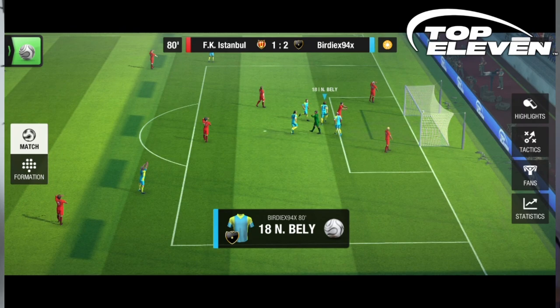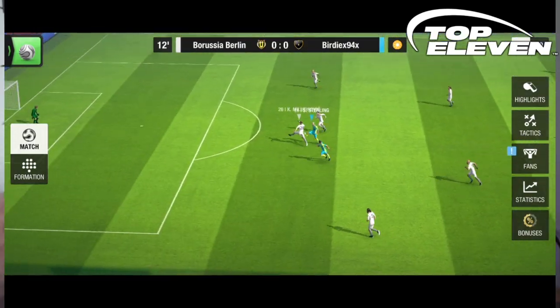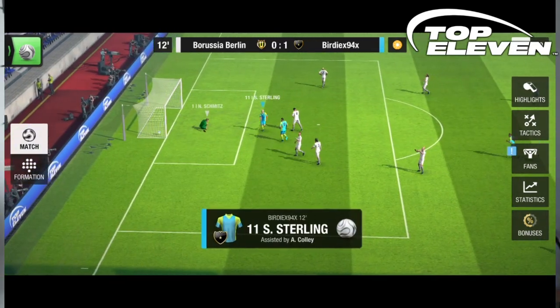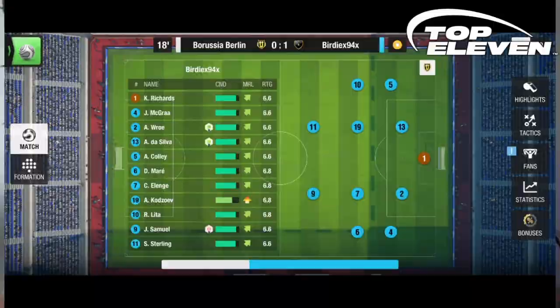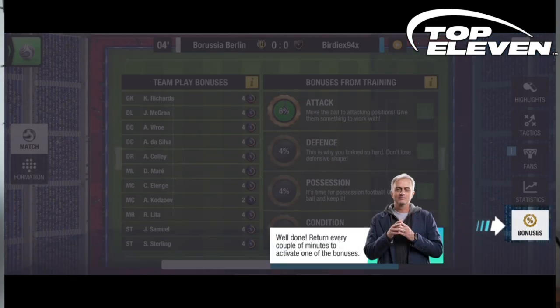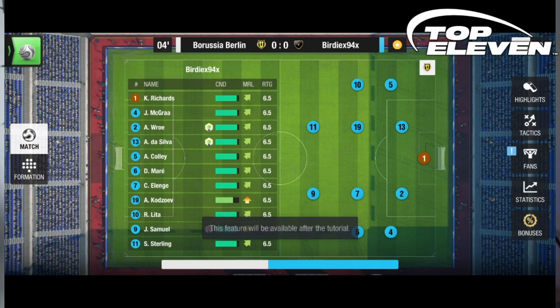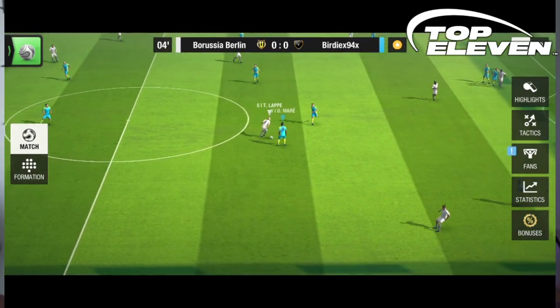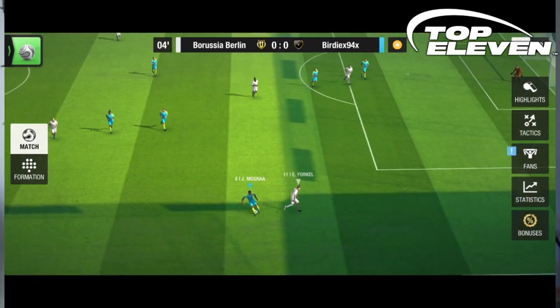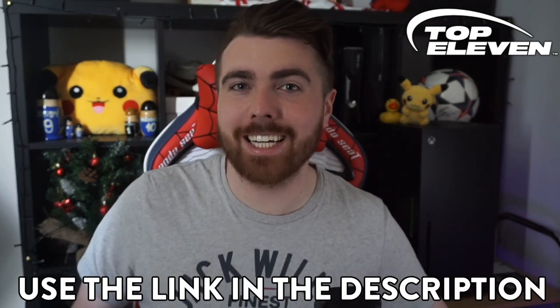Everything you know and love about the game is now available in real time with 3D highlights. As you play against other managers around the world, 3D Live Matches let you see your tactics come to life with beautiful animation, player details, and more information to bring your team to the top. This update brings more tactical depth, improved engine, more realism and control. To celebrate, Top 11 are running exciting events and giveaways. Download Top 11 2022 with the link in the description below.